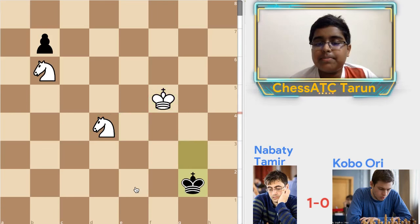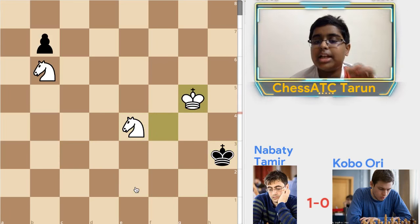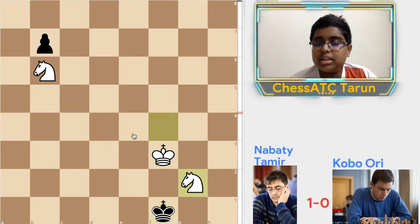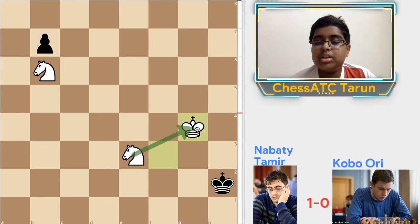King b7 — and the same technique again. He played King b4 and Knight d5 — this L-shadow. And again you can see he repeated it. This is the very important technique we can learn to checkmate with two knights.